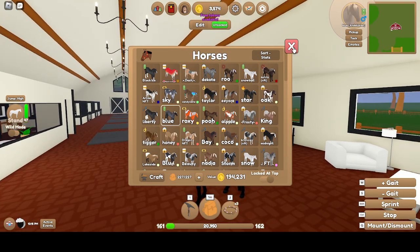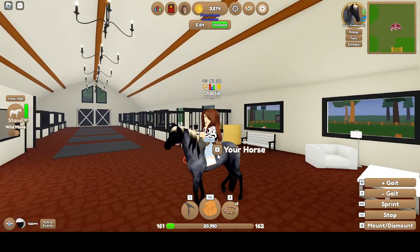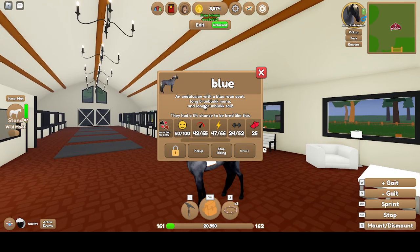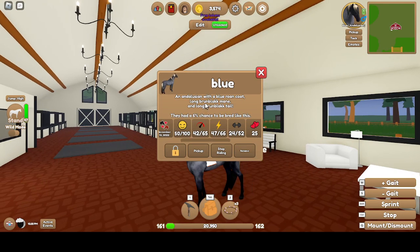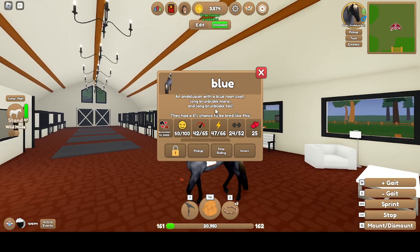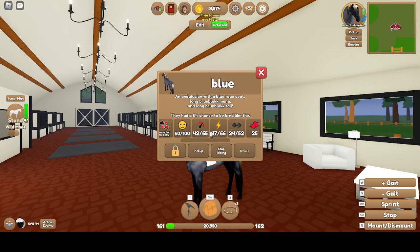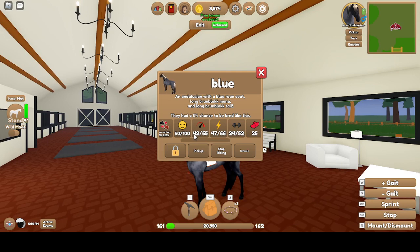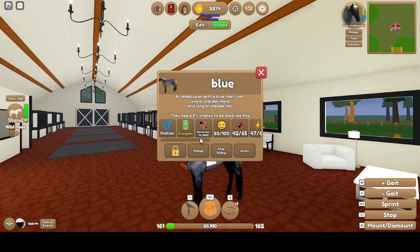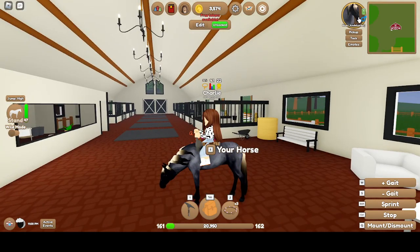And then Blue. As you can see, a Blue Rowing Coat with a Brun Black — I can't pronounce that — mane and same tail. 42 Speed, 47 Stamina, 24 Strength. Energetic and a Stallion.